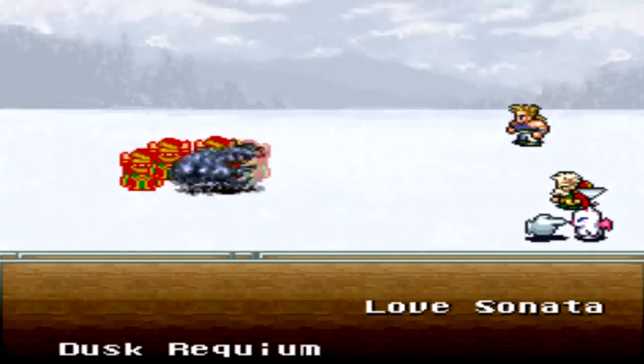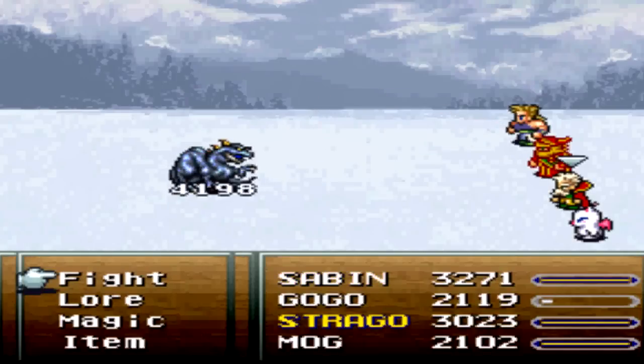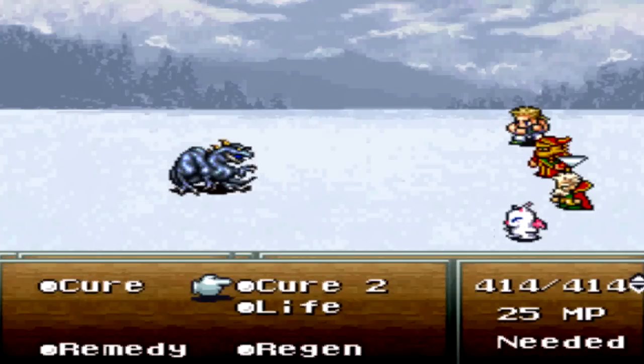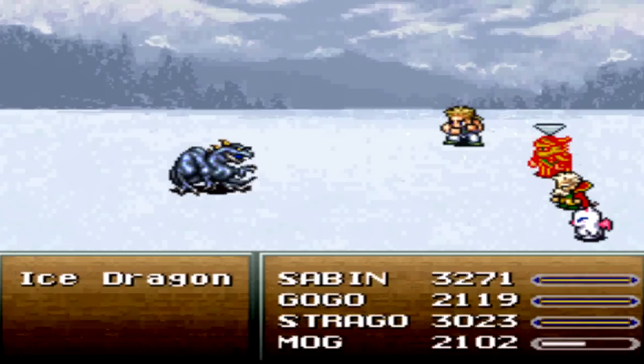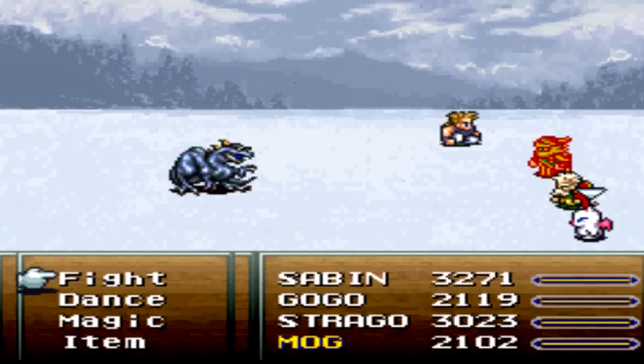And I'm not gonna lie to you, this guy can be pretty tricky if done wrong. The best way to go about this, honestly, is to just keep using Bumrush, use Strago to heal everybody. I'm gonna have Strago be your healer here, and Bumrush, Bumrush, and more Bumrush.